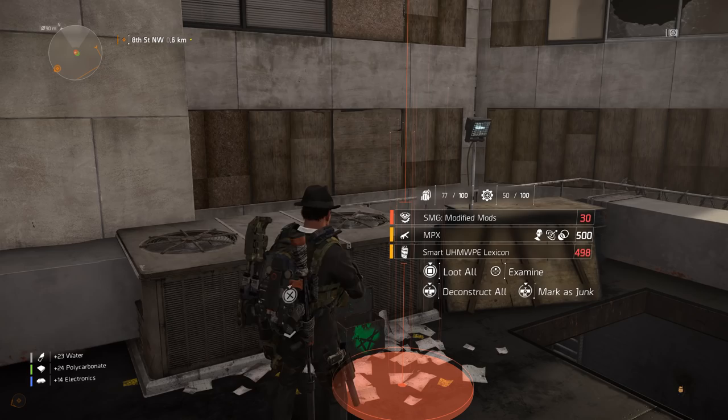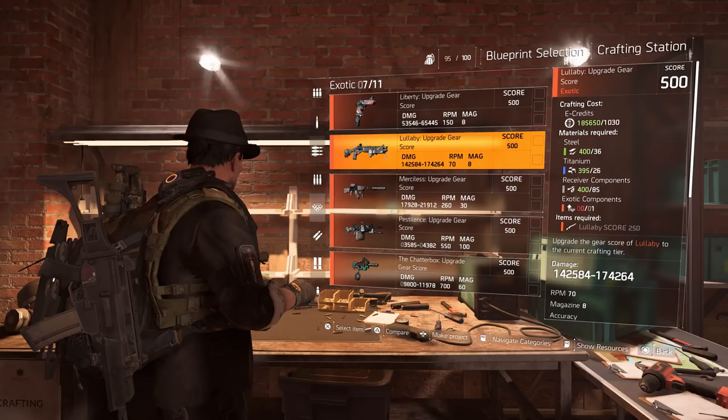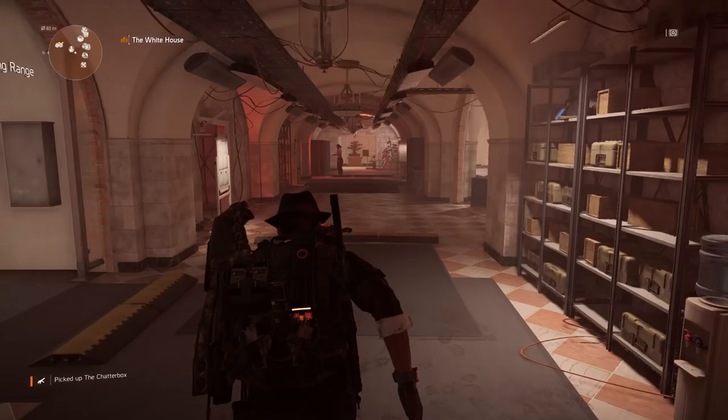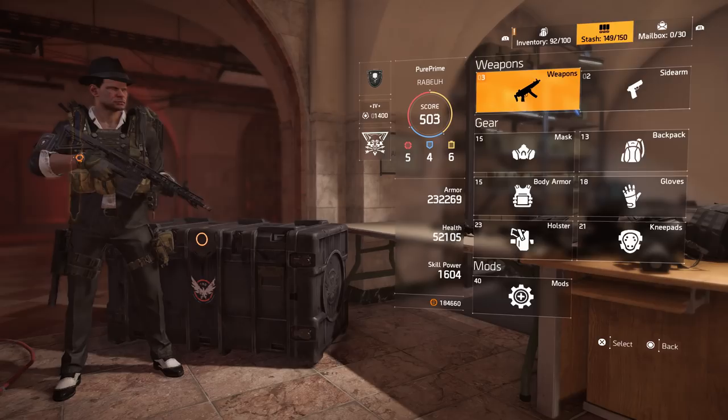After that, go back to your crafting station, open up your weapon tab, and scroll all the way down. You will see your Chatterbox blueprint and you can craft it right now — you don't need any exotic parts, only the three parts we just collected. Your next Chatterbox is ready. Go back to your stash, open it up, and you will see you have the Chatterbox right here — send it to your stash. Like you see here, it's in your stash.